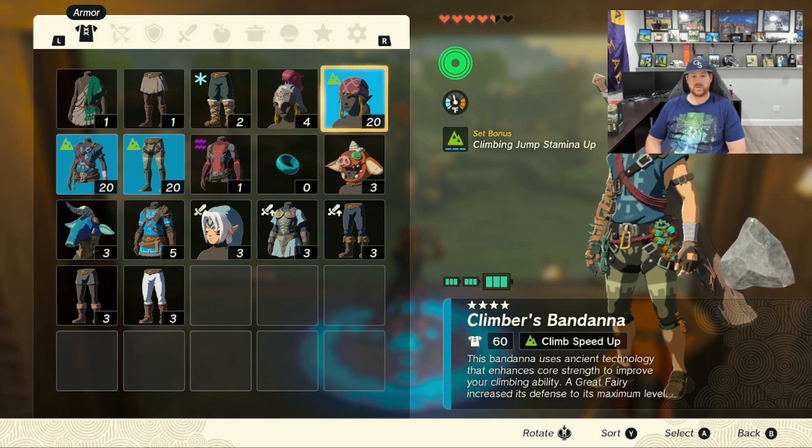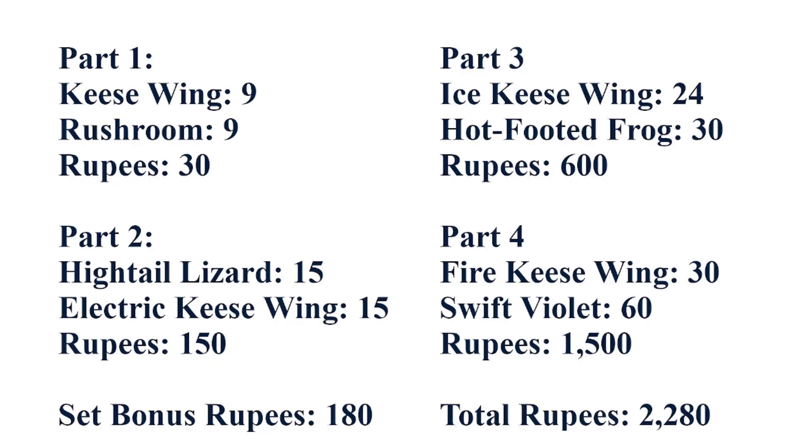I upgraded this fully to the max because I'm a completionist. If you only want two-star I also have you covered — I'm going to have that in the first section exclusively. The requirements for this haven't changed a whole lot outside of needing rupees to complete the set; the swift violet requirement increased quite a bit but other than that they're all pretty much the same.